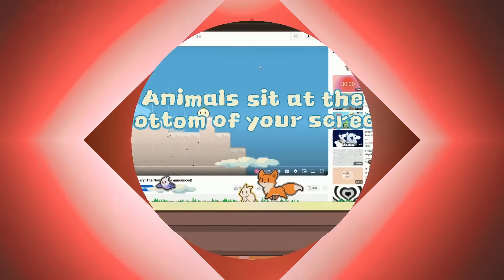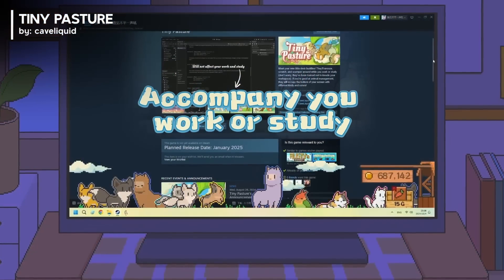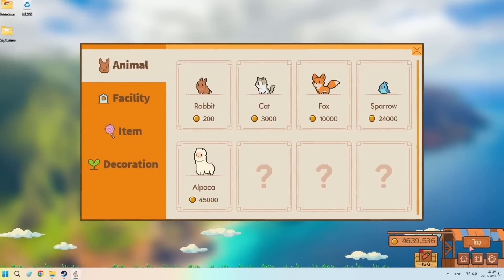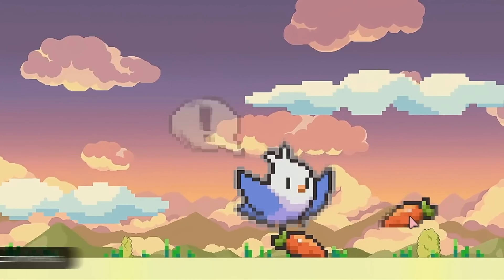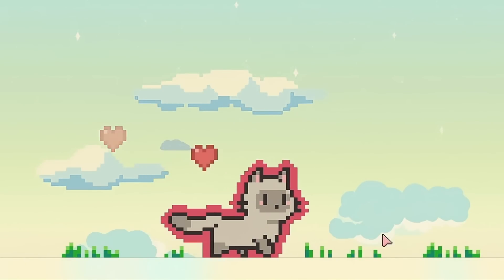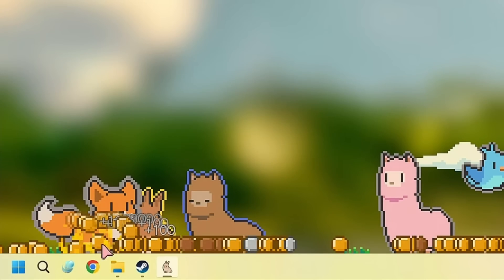Number three. Tiny Pasture is your adorable farm simulator that lives at the bottom of your screen, keeping you company while you work or study. Rabbits, foxes, alpacas, and even quirky creatures like slimes and zombies will snooze, scratch, and scamper without invading your workspace. You can buy baby animals, help them grow, and collect coins once they mature, using the profits to expand your cozy pasture.